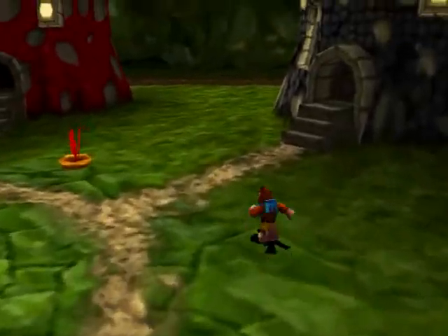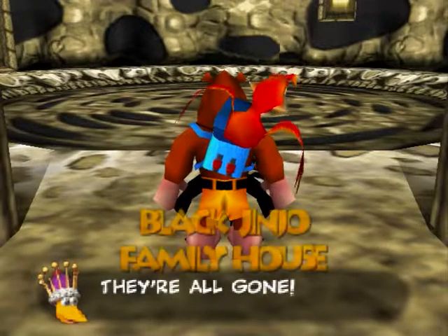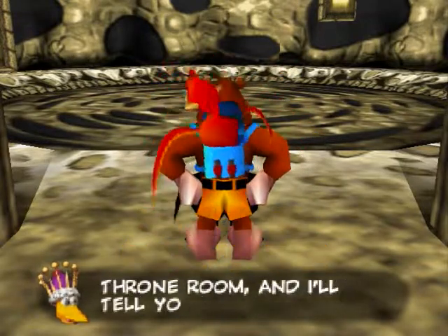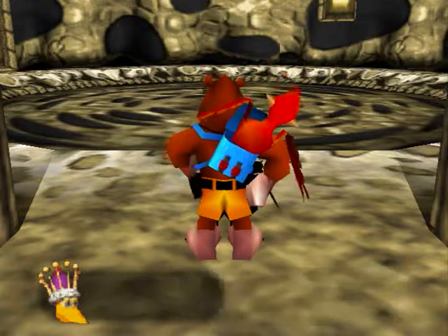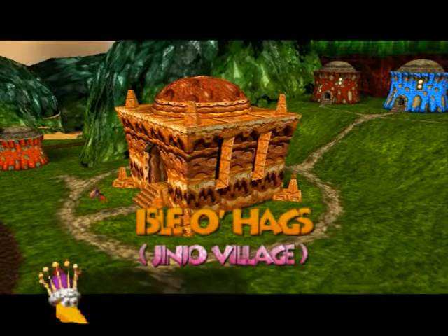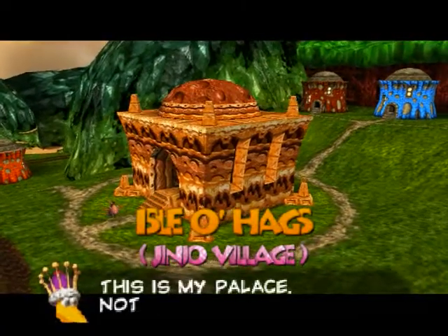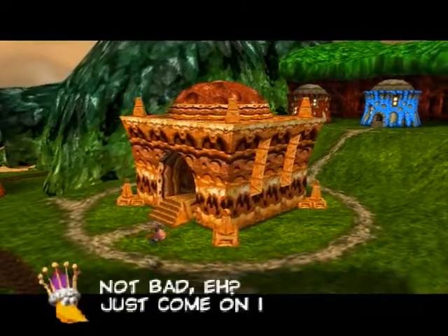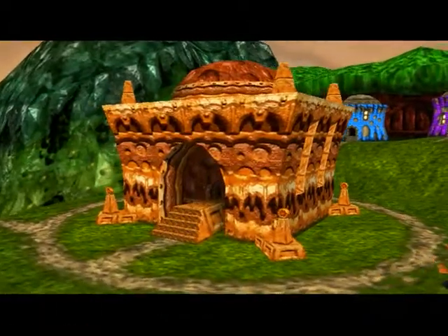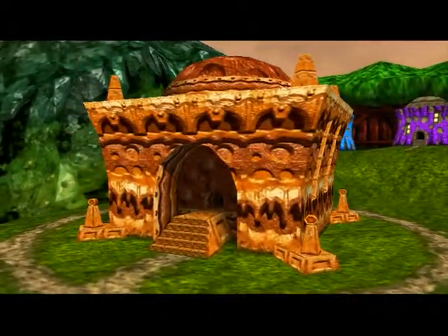Let's get back on track and head into this house right here. So there's no jinjos in the black jinjo family house. This dude kind of wants us to come visit him in his throne room. Right there — big huge castle in the center of Jinjo Village. It'll be really hard to miss that. I guess we'll head over there now.